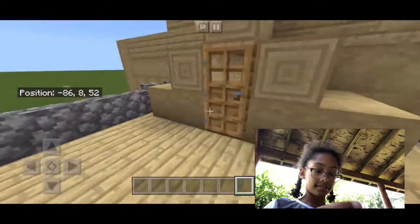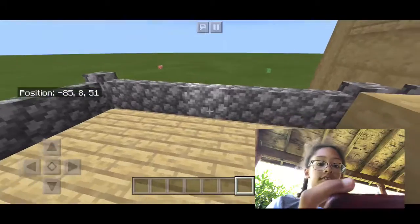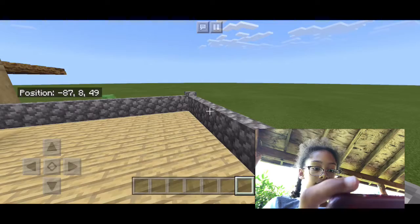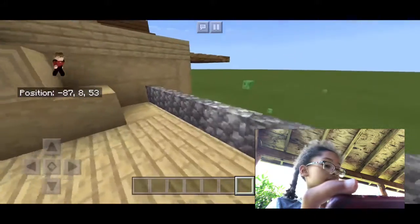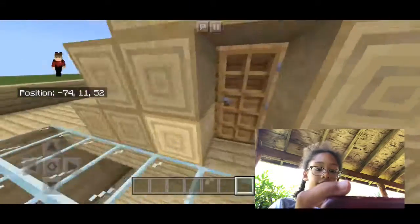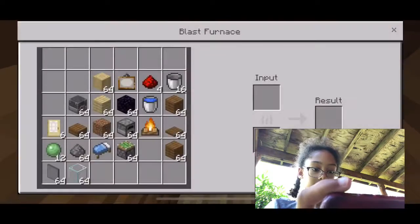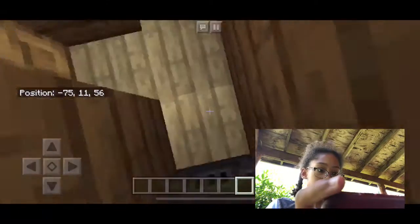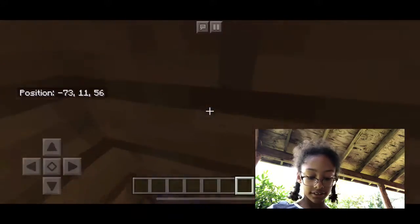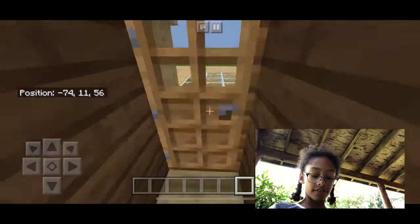Here is the deck. It's got some walls. And up here you can go on the roof. I made some furnaces to make it a little area — the blast furnace and the furnace.